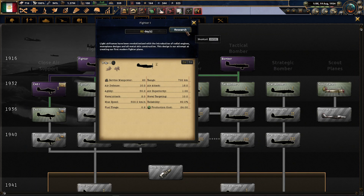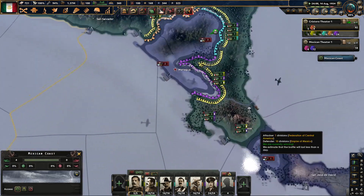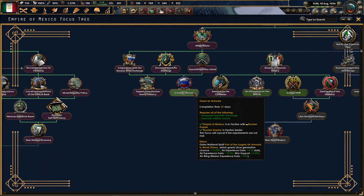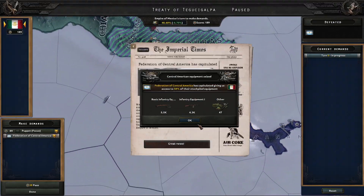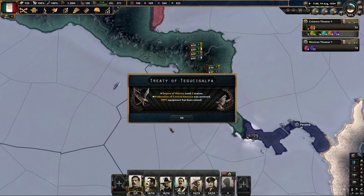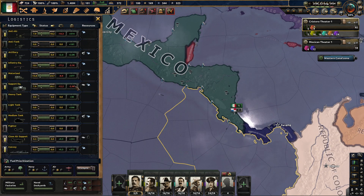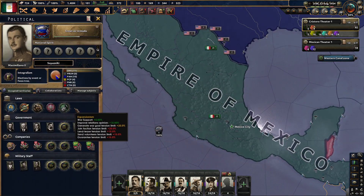I think I'm actually going to go a little bit into the fighters, maybe try to get a nice air force going. Great air armada. Thanks for the capture equipment — that's a lot of rifles, going to go a long way towards fixing my infantry equipment deficit. Look at that timer go — years into the game. We're only 21 days away on the infantry equipment after I captured so much of it.